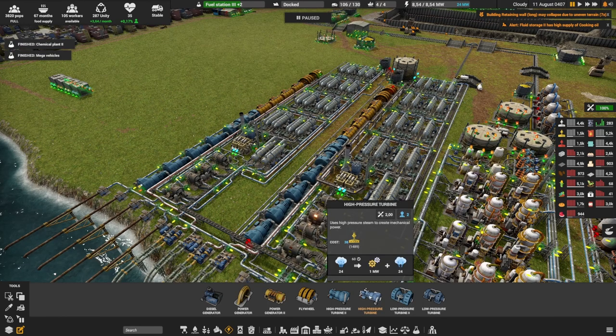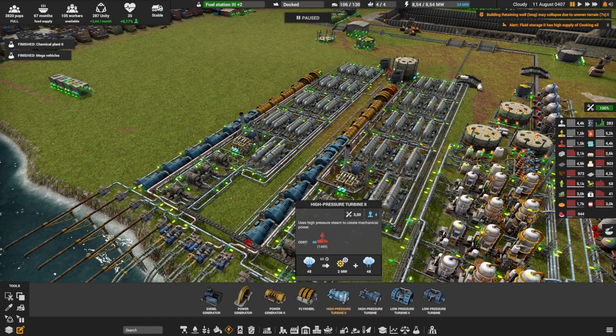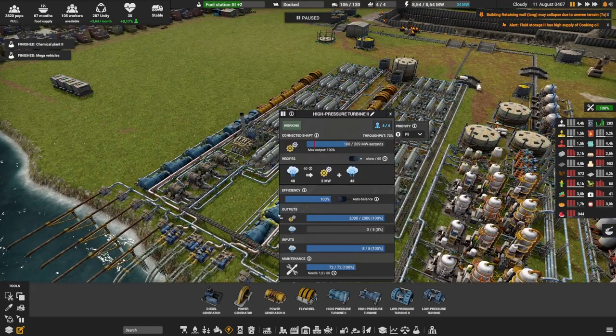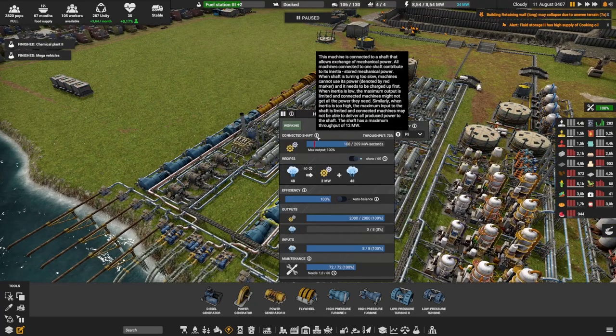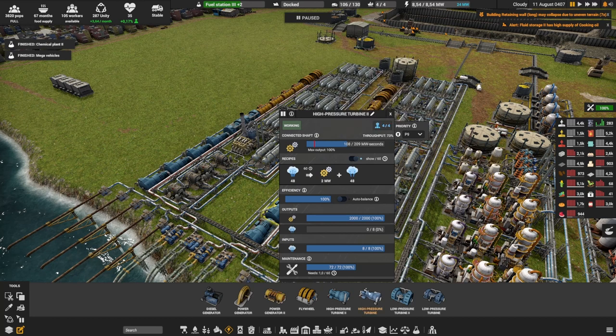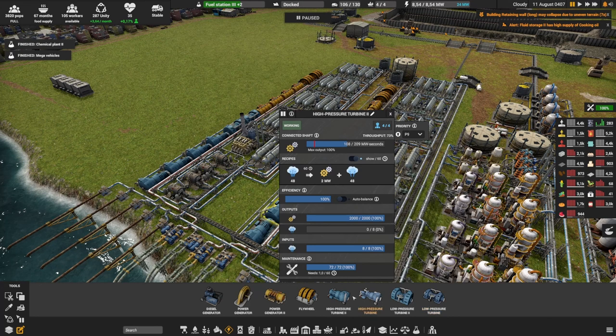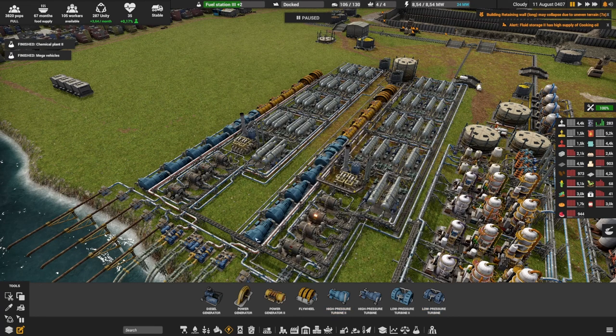On top of that, this is a lot more powerful and a lot more compact. The high-pressure turbine level 1 was creating 1 megawatt of power, while level 2 is creating 2 megawatts — so it's a lot more efficient. With that, we can actually reach quite easily the maximum connected shaft. I have a basic tutorial video on my channel about electricity, where I cover that the maximum throughput for a shaft is actually 12 megawatts. With the high-pressure turbine level 1, it takes 12 of those or 8 plus 4 low-pressure. Now with the high-pressure turbine level 2, you just need 4 of these plus 2 low-pressure to hit 12.